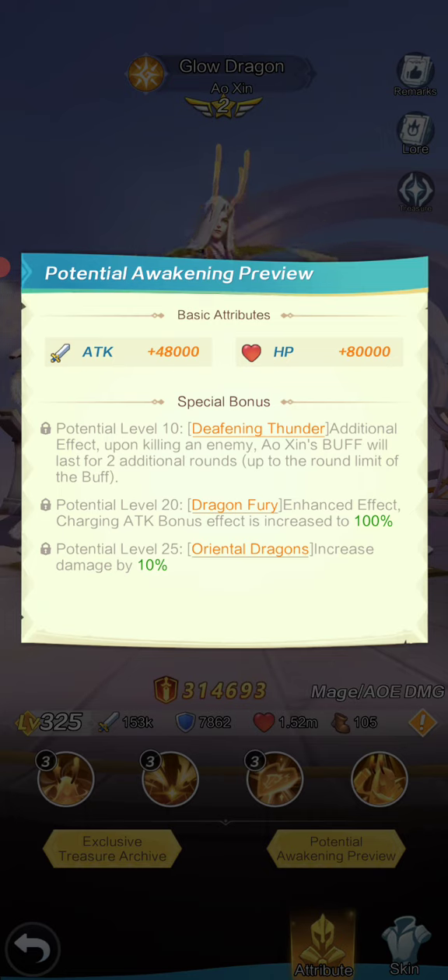This is where it gets busted. The charging attack bonus is increased to 100% — that's busted. And the increased damage by 10% is really busted. When you look at his whole kit, he's designed to do one thing: lay down the pressure, weaken units, and eventually kill them.